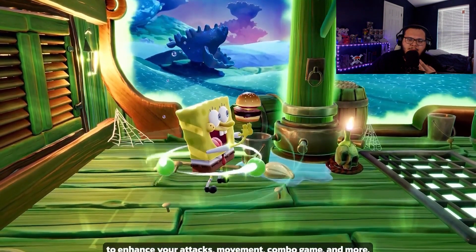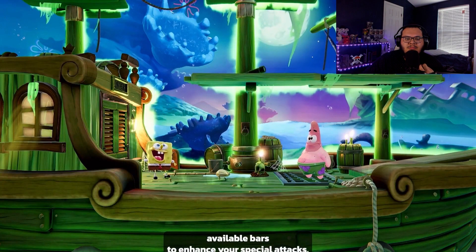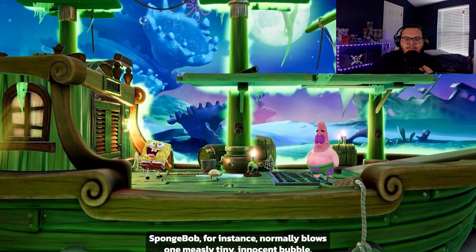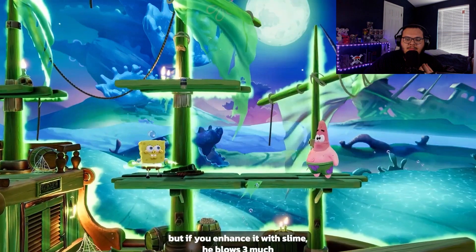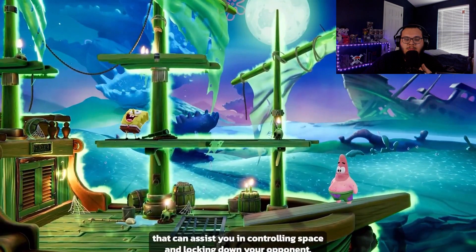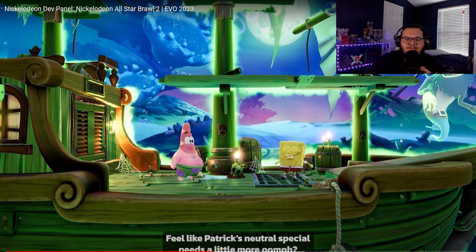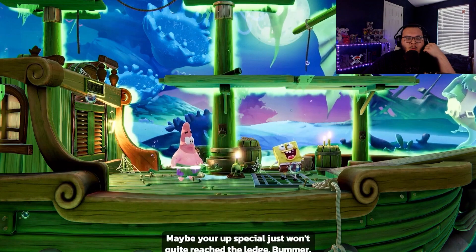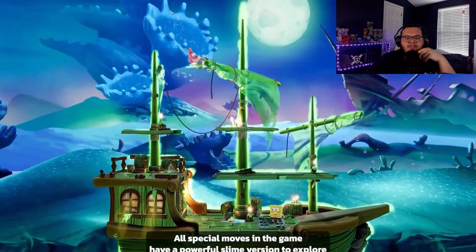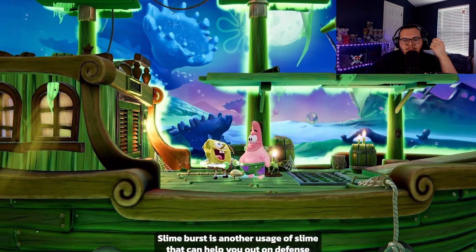The whole ship looks like it's covered in slime. Three big bubbles — that's cool. Special moves in the game have a powerful slime explosion tied to them, and slime burst is another use of slime that can help you out on defense.